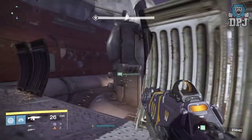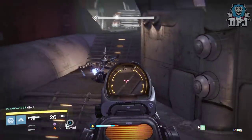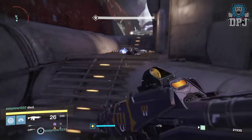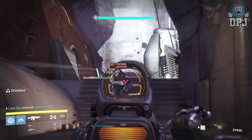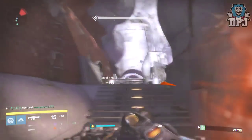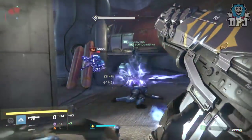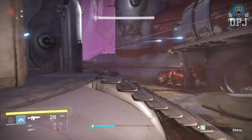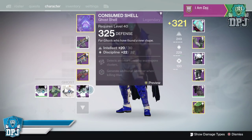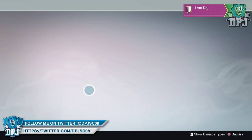You'd think that being 320 recommended light it would be difficult, but it really, really isn't. Me and my team have done it quite easily on our second characters which are all below 315 light. So select Challenge of the Elders, grind and complete it, return to orbit and repeat. On my first completion I received an incredible gold shell — my highest light score item so far — and it literally took us about 10 to 15 minutes.